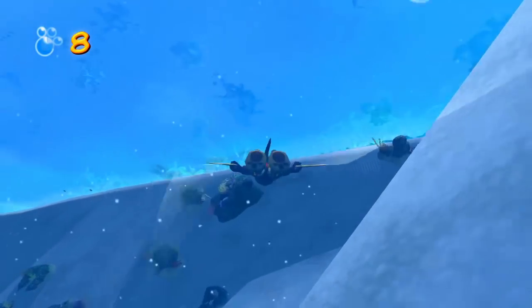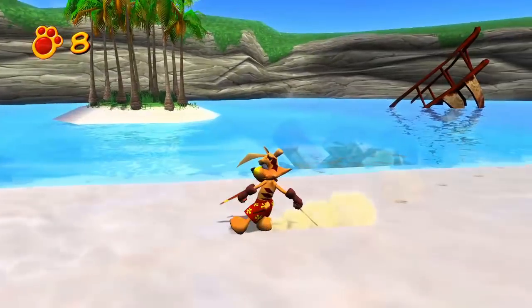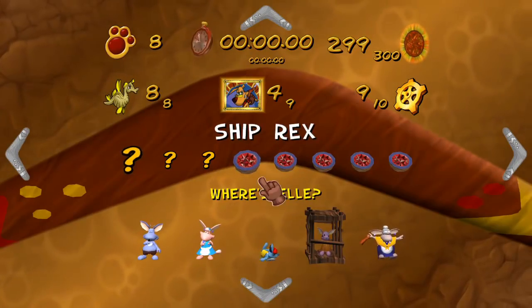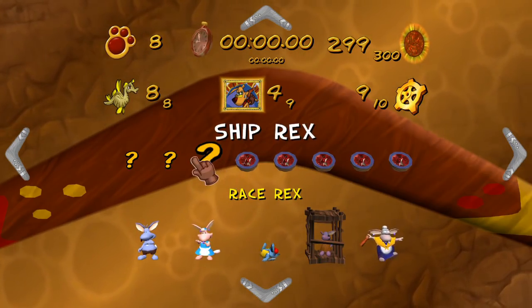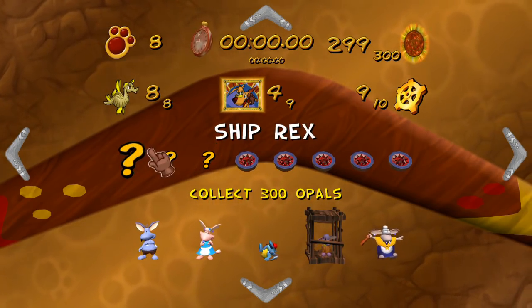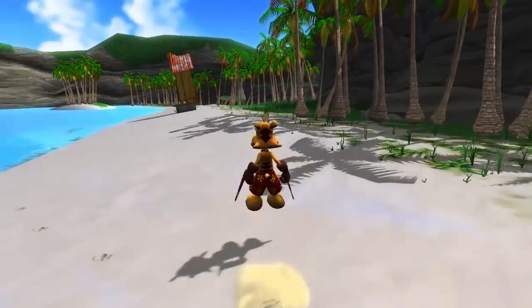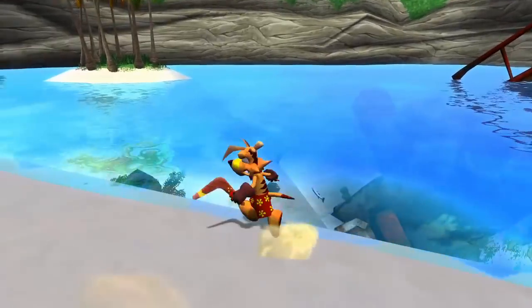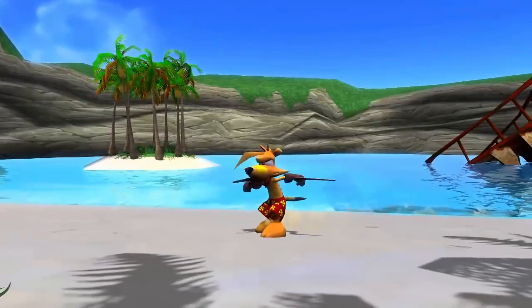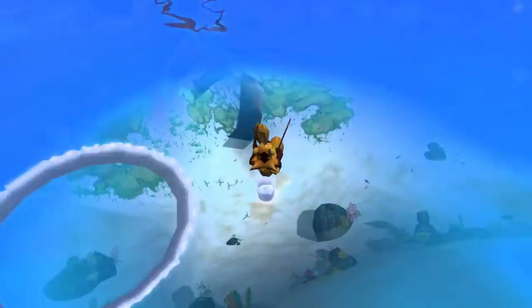Alright, so this area we should be done with, which is nice. And if we check the game info, we have the race, we have one more Bilby, we have the opals, a Golden Cog, and one opal. I'm probably going to cut around until I find the last couple of pieces, because this could take a little while — I'll be back.